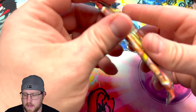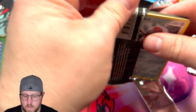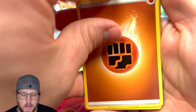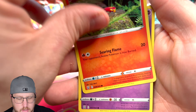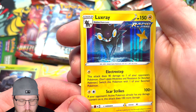All right, four packs again. Let's see if we can get a big hit in this box. More Petilil, Durant, Minky, Sliggoo, Poké Ball toy, Timber, Liligant, Gurdurr reverse, and a holographic Luxray.